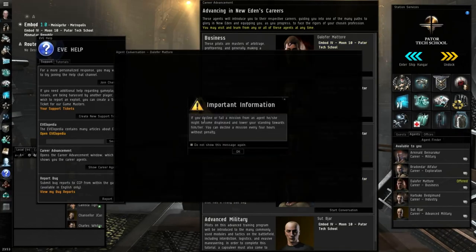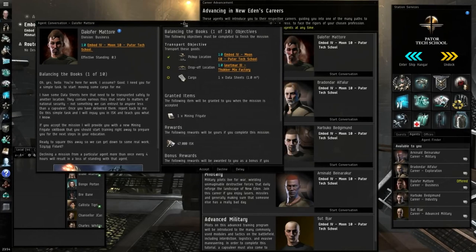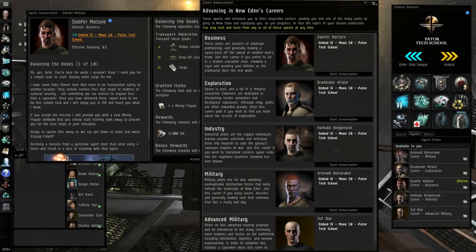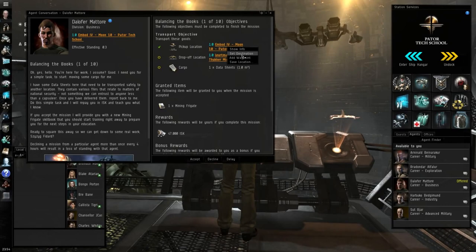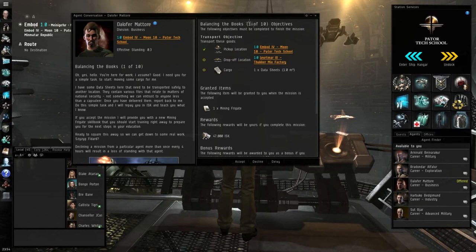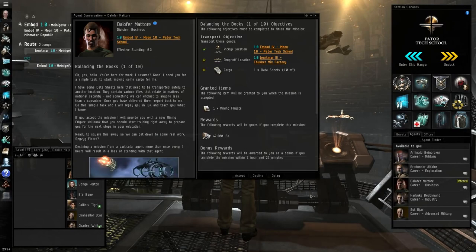I'll start conversation with the agent. Warning: if you decline or fail a mission you will be in trouble, so don't decline or fail any. The mission arc is called 'Balancing the Books' — a straight-up courier mission. The pick-up location is MBOD and the drop-off is Lurtmar. I'm in MBOD so I'll set destination for Lurtmar and add a waypoint back to MBOD. I'll get 47,000 credits for doing this.